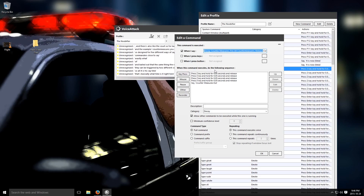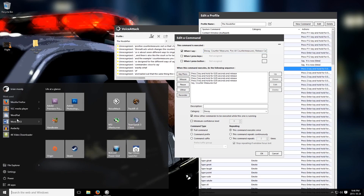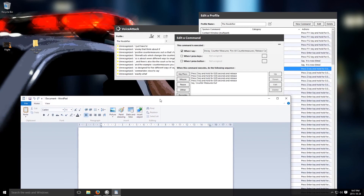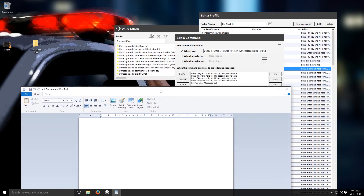All that this one is going to do — it's built like a macro. It's going to hit Z, which fires a countermeasure. It's going to hit X, which changes the countermeasure. And it's going to fire the other one, then change back, and tell me 'positive countermeasures out'. So that's fantastic. I don't even have to think about it. I just have to basically say 'decoy' and it's going to fire a chaff and a flare.